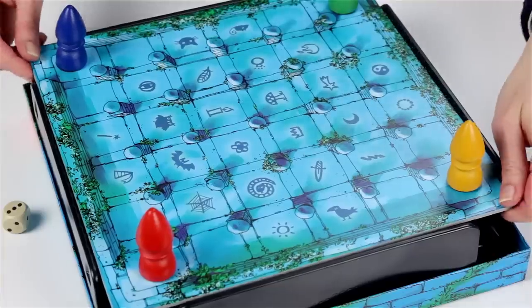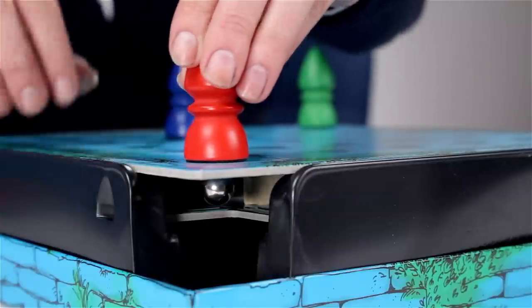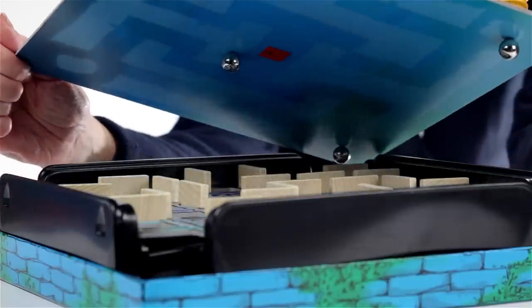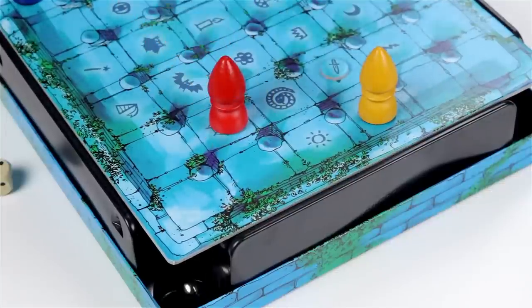The catch is that there are hidden walls under the game board that players find through trial and error. Each player has a magnetic game piece connected to a metal ball under the board. Run into a wall and the metal ball falls off, forcing you to start over.